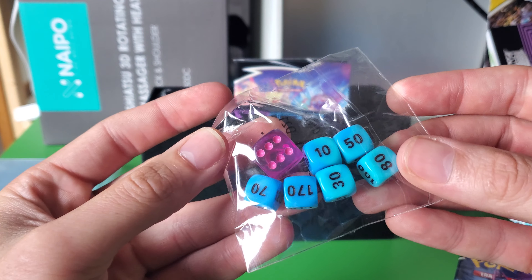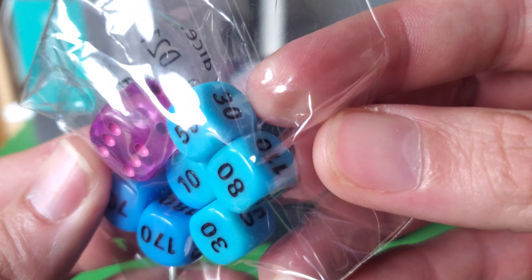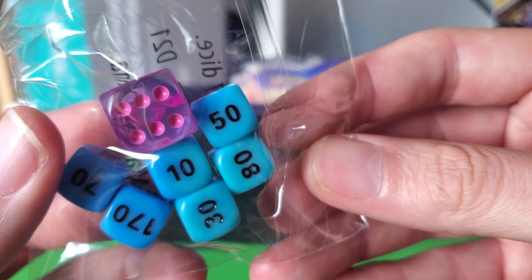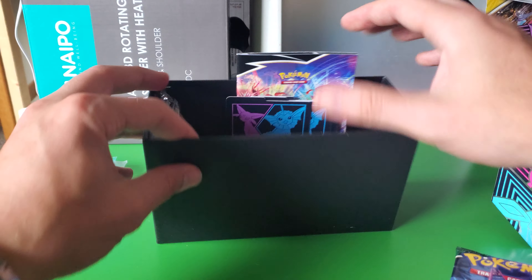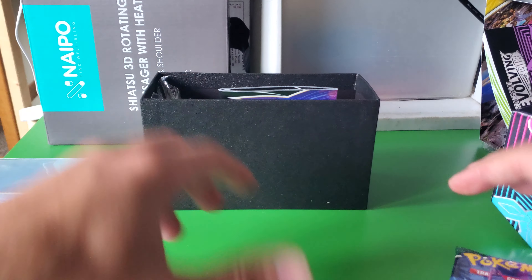Oh wow, the dice look pretty cool. Those look nice. They're kind of like... the blue ones, there's like a tiny bit of like — I don't know if you can tell — like a different blue swirl. It's a really subtle code card, which I'm going to use.